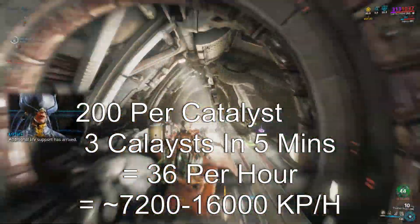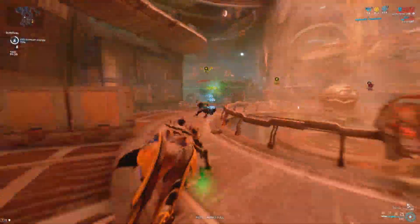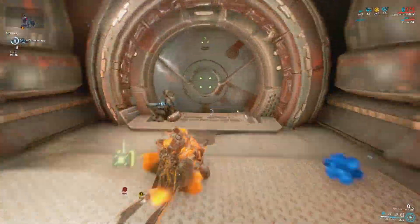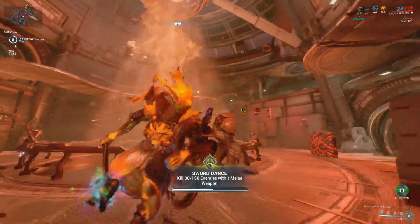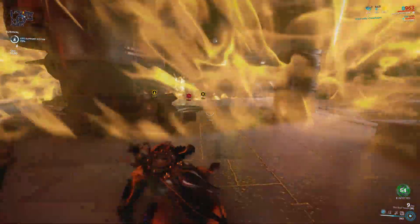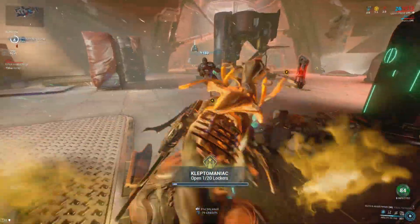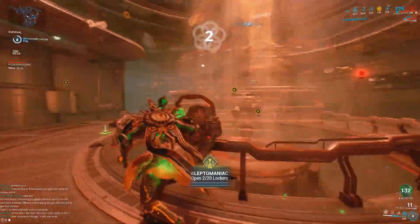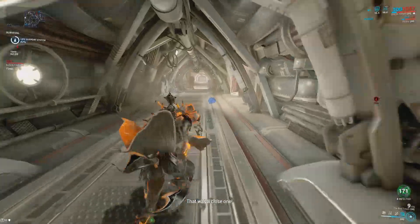On average I do around 2 or 3 catalyst defenses every 5 minutes, since the air supply doesn't always spawn quickly enough for one every minute. That earns around 6 to 8 thousand Kuva per hour, which isn't bad especially since there are no load times once you're in. If you want to avoid very high level enemies, leave around the 20 or 30 minute mark and come back. With a resource booster you'd be earning upwards of 16,000 Kuva per hour, and this mission is genuinely fun — you're constantly running around defending objectives and managing your air supply.